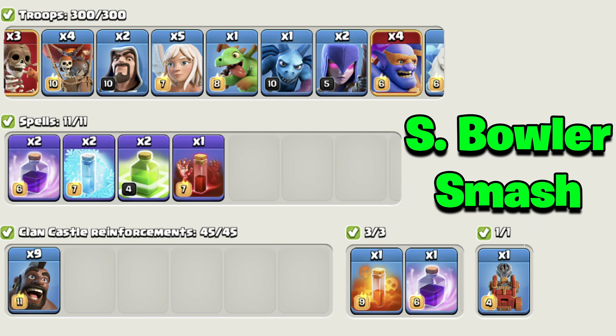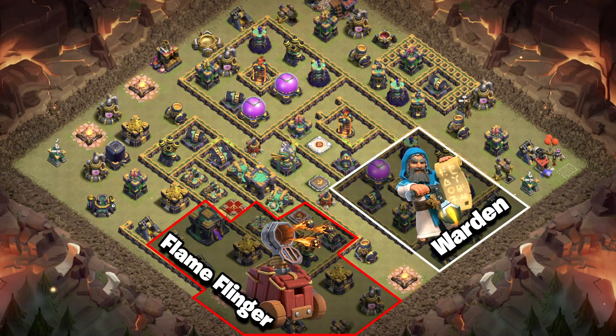For our second army, we want a simple yet powerful ground strategy, and that is none other than the Super Bowler Smash. It works really well on a wide variety of bases. For starters, you'll want to start off by creating the funnel on two different sides.